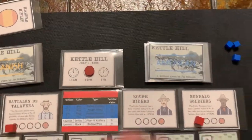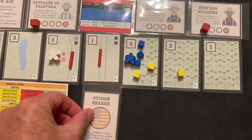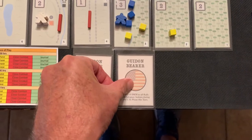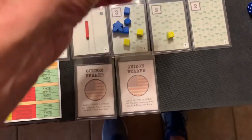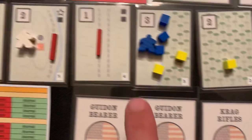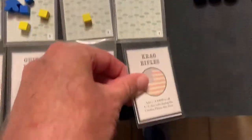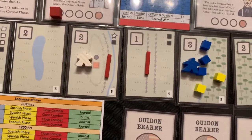We'll start round two and draw four cards for the Americans. We've got Diane Barrett — that gives us a plus one die roll modifier to advances and rallies. And there's Craig's Rifles. That's going to give us a plus one die roll modifier to close combat, and we're about to enter that. The fourth card is also Craig's Rifle.